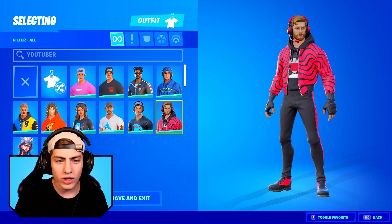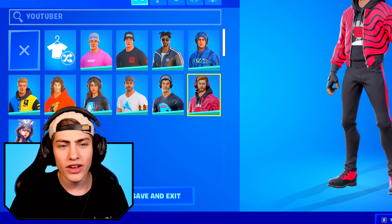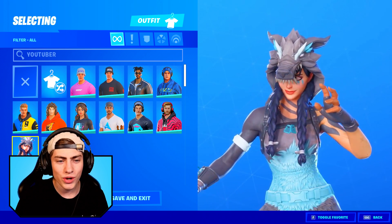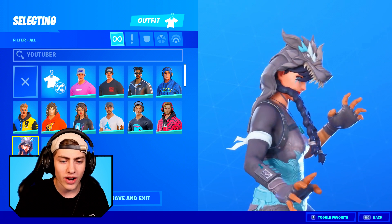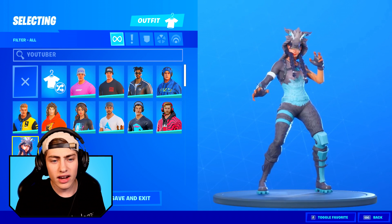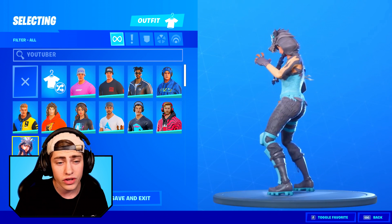Then we have PewDiePie with the insane-looking PewDiePie pattern jacket. Man, this jacket has got so much drip — the pattern also going down his pants and his logo up front on the hoodie. Then we have Dakotas, and Dakotas himself also reacted to this one — I think he even posted it on his Instagram. It is of course based off his wolf logo, an entire gray and blue skin with fur all over the body. Pretty awesome looking skin.